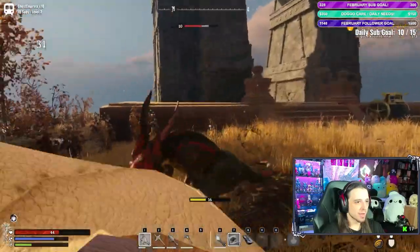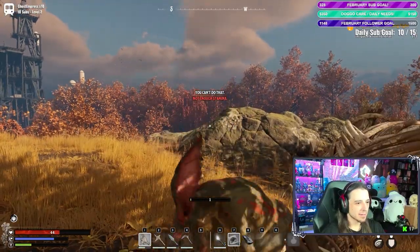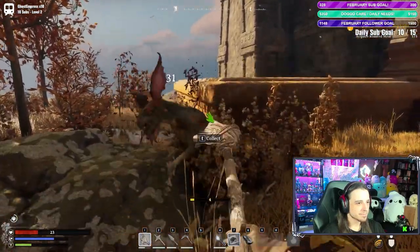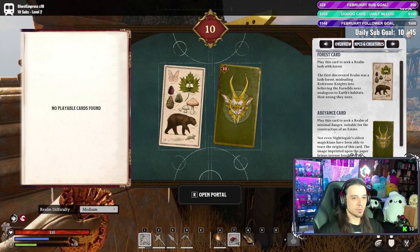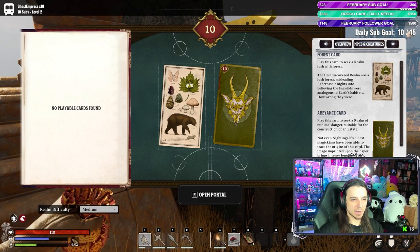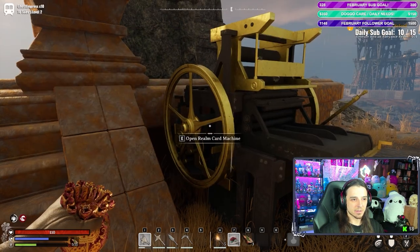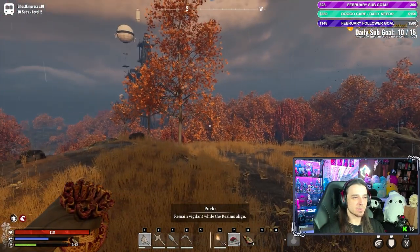We've got vicious dinosaur rabbits. I'm out of stamina. Yeah, that was good — put him down. This card is 'to seek a realm of minimal danger suitable for the construction of an estate. Not even Nightingale's oldest magicians have been able to trace the origins of this card. The image imprinted upon the paper brings intense loneliness to the mind.' Lord knows I could use some more loneliness — let's do that.